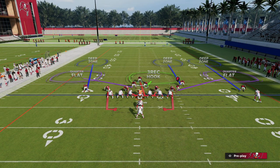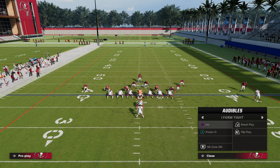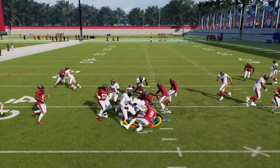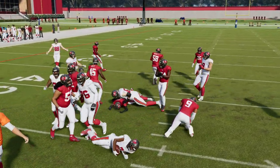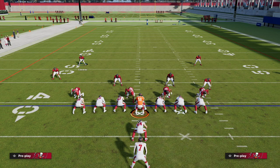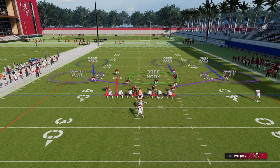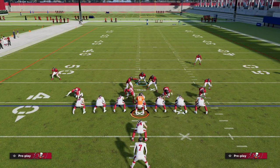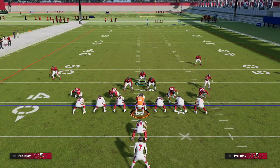Another thing that can help with setting the edge is to spread your defensive line. If you're ever really having a ton of issues with the run, what spreading does is draw natural double teams on the defensive tackles, which allows your defensive ends to set the edge and lets your linebackers be the stars of the run defense.